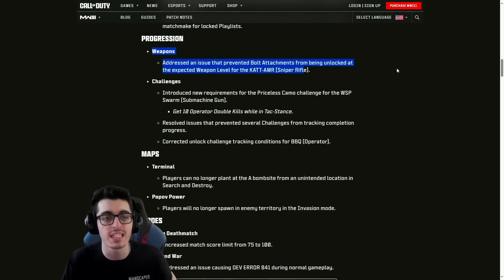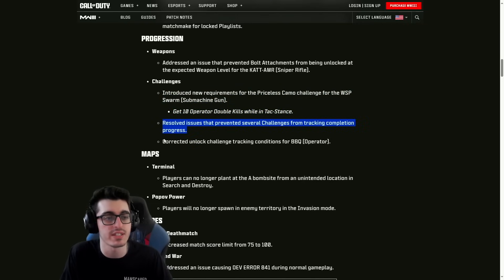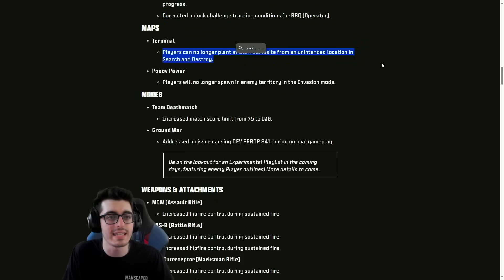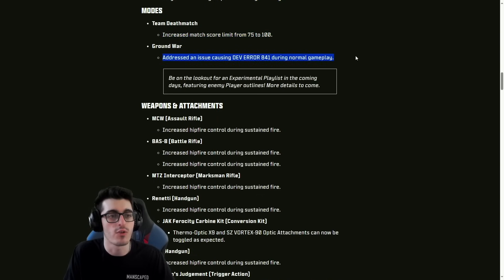For progression and weapons: addressed an issue that prevented bolt attachments from being unlocked at the expected weapon level for the KAT AMR sniper. Introduced new requirements for the Priceless Camel challenge — WSP Swarm SMG, get 10 operator double kills while in tac stance. Resolved issues that prevented several challenges from tracking completion progress. Corrected unlock challenge tracking conditions for the BBQ operator skin. Players can no longer plant at the A bomb site from an unintended location in SnD on Pop Off. Players no longer spawn in enemy territory in the Invasion mode.